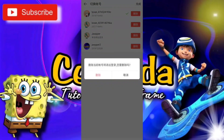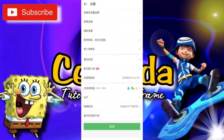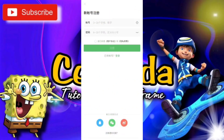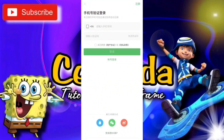Langsung saja kita masuk ke tutorialnya ya. Jadi kalau untuk daftar aplikasi 4399 itu, sebetulnya kalian bisa menggunakan aplikasi WeChat, QQ, maupun Weibo, atau bisa nomor telepon guys. Cuma di sini saya akan membuatnya dengan memakai ID saja ya, soalnya yang paling mudah guys.